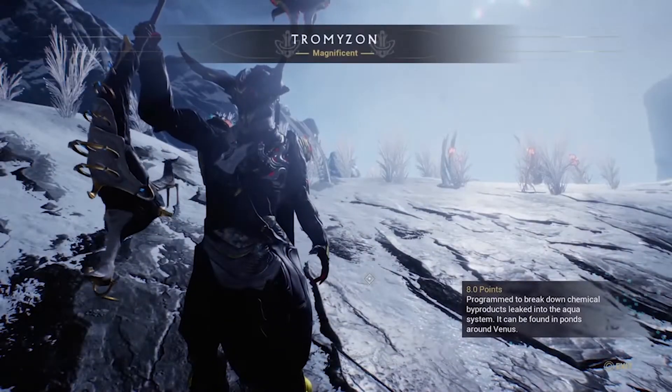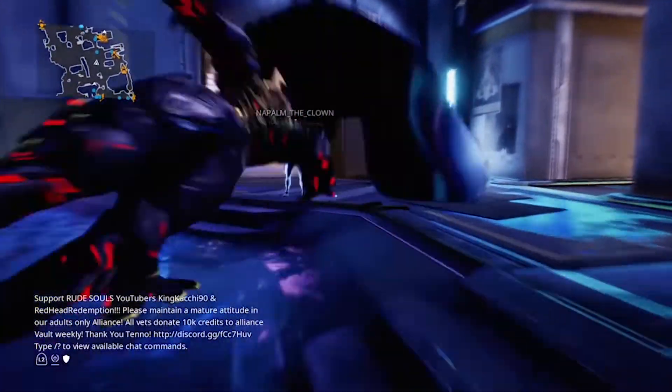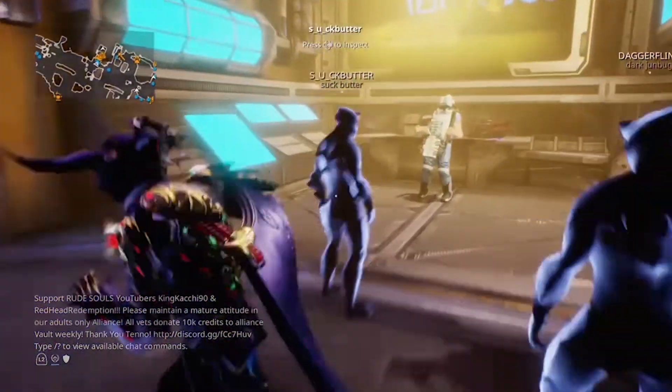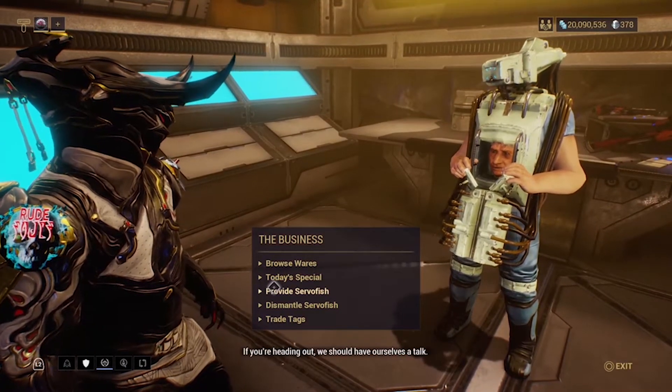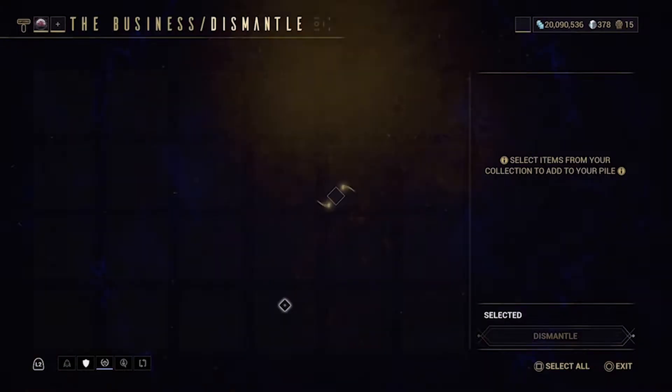When you're done, check in with the business located in Fortuna, select Dismantle, and rip those fish apart for your introplasma. You'll get one introplasma per Tromazon, so you should be all set.